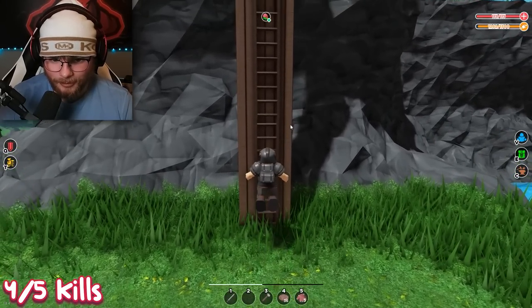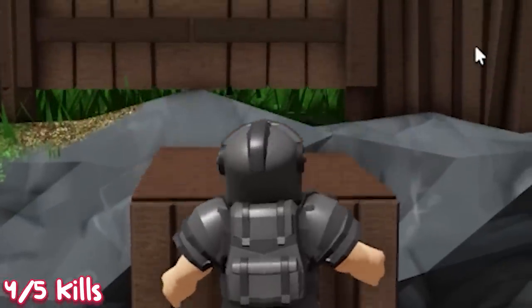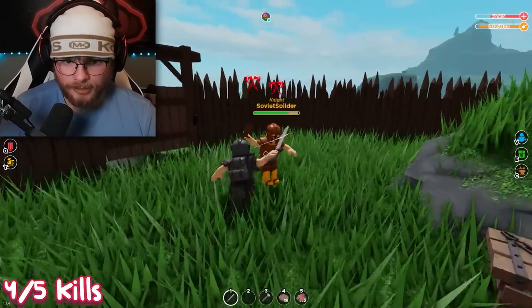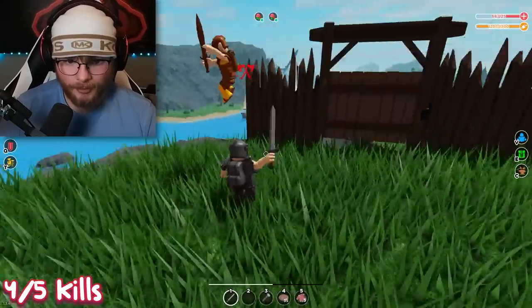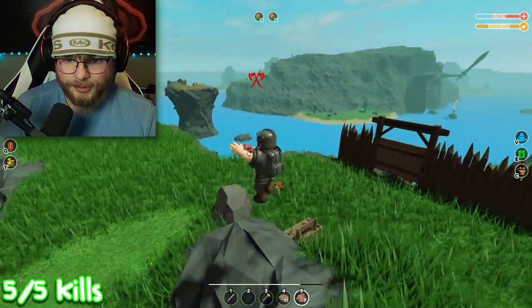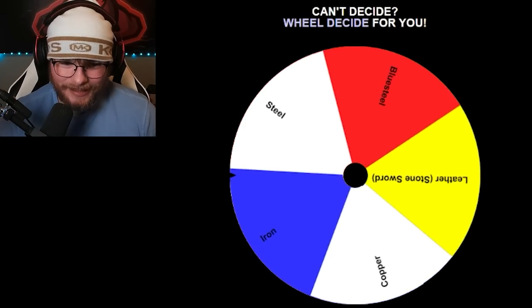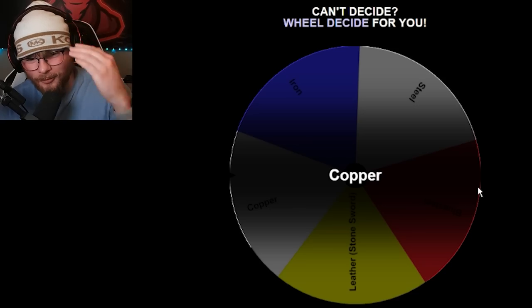He only has copper stuff — I think I can manage this. I'll climb up his ladder. Housekeeping! We officially got our five kills to spin again. If we get blue steel it might actually suck because I gotta make it again. Okay — we got copper. We're literally just downgrading: steel, iron, now copper.